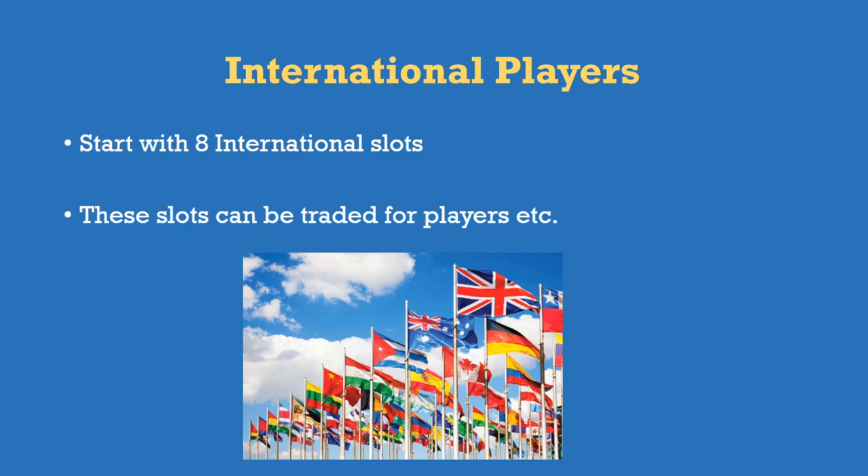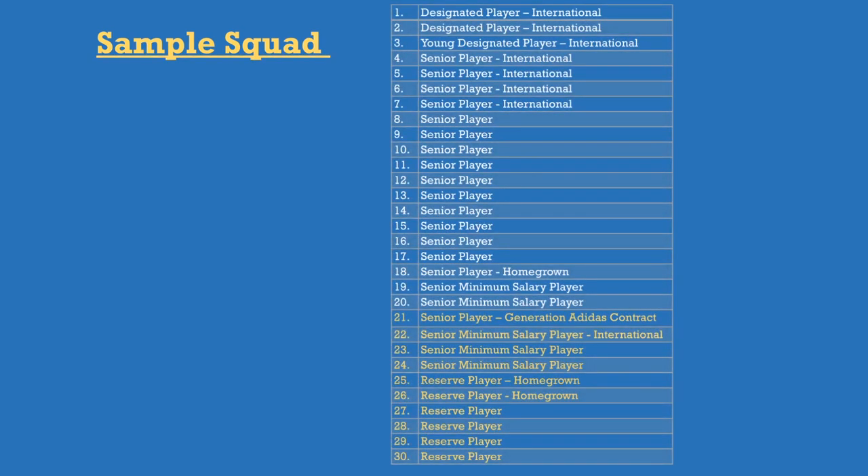International players: you start with eight international slots. Every team would start with eight, but these slots can be traded. As Inter Miami we start with eight, but I could trade to get more — for example, offering a player to LA Galaxy in exchange for one of their international slots. International players are quite important since the American standard at the moment isn't so great, so getting a few international slots and players is fairly important.